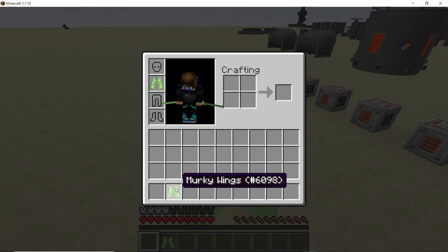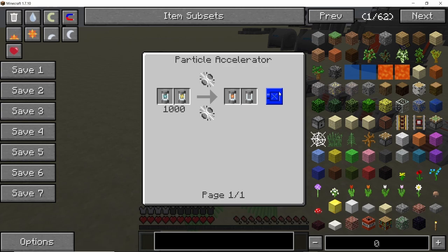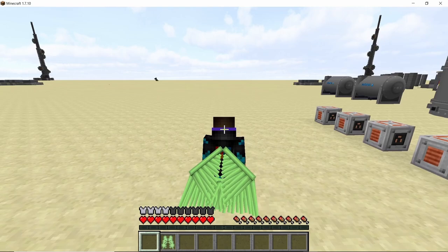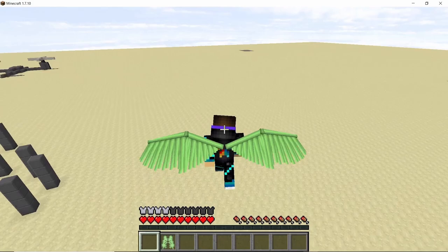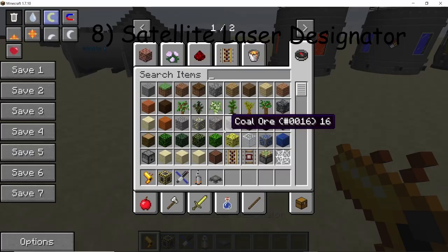The murky wings are an upgrade of the limp wings, crafted with a tachyon capsule. To get a tachyon capsule you need muon and higgs boson processed in a linear particle accelerator. Murky wings are really interesting — pressing space allows you to actually fly at really high speeds in horizontal flight, with an awesome animation. They also negate fall damage just like the limp wings.